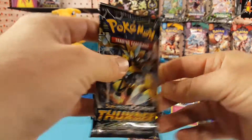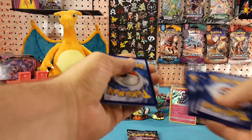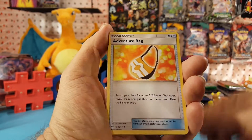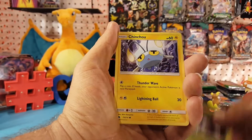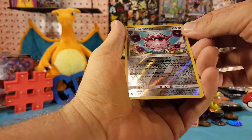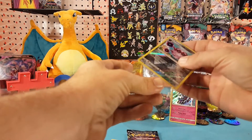All right, second to last pack. Starting off with steel energy, adventure badge. Sableye, Tangela, Natu, Chinchou, Mareep, Marill. Forretress is our reverse and it is a rare — Meganium holo rare! Nice couple of pulls there.